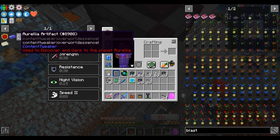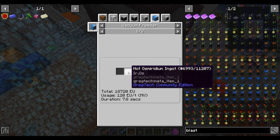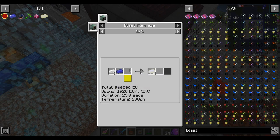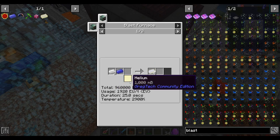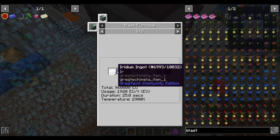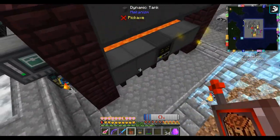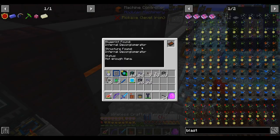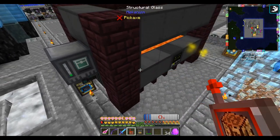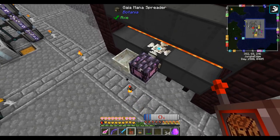Next up on our journey to Aurelia is Osmiridium. As I mentioned, not a very difficult recipe - osmium and iridium, both made in blast furnaces, put together with a little bit of helium. The only thing we don't have... well we have the dusts for each of these, and we have helium being produced from our inferno deconglomerator. However, this thing has since stopped running because we've run out of mana, so let's give it its own flower to produce mana.